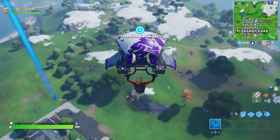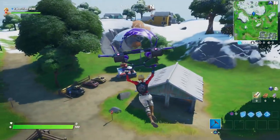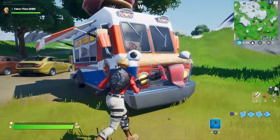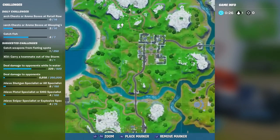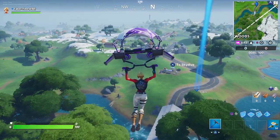I can actually see the first one from here as I'm gliding in — it's just a little ways north, slash northwest, of Pleasant Park. You can see it right there as I've marked it. This is what they look like, basically just a van with a food mascot on the top. Here is the first one, northwest of Pleasant Park.